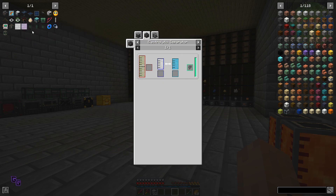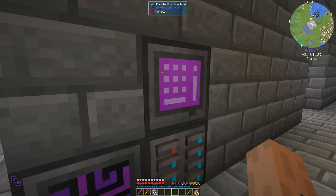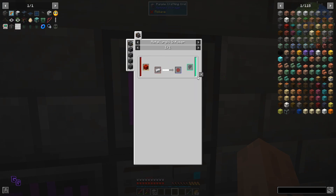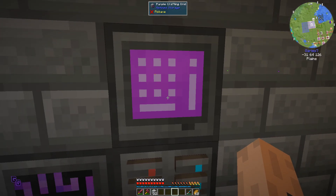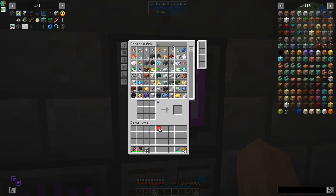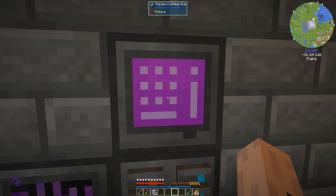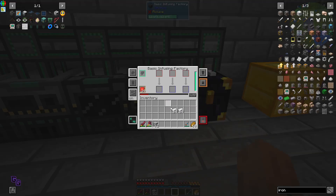Let's leave ethylene out of this. I think we should be able to make everything we need. Wait, I need more redstone - let's go with iron. A stack or two of this.